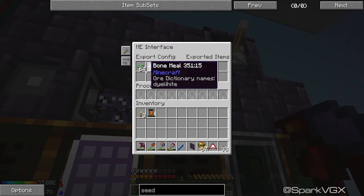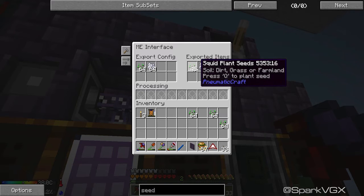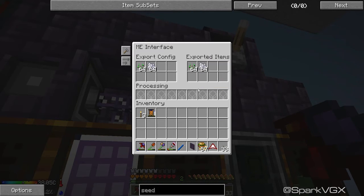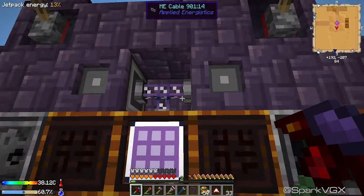I want to keep 64 squid plant seeds here as well as 64 bone meal. If I take these away, it will continue to try and replace things until it doesn't have any more. I've got tons of bone meal so it's never going to run out. I got right down to 49, but it replaces as much as it can until it reaches 64, and then the rest just goes straight into here.